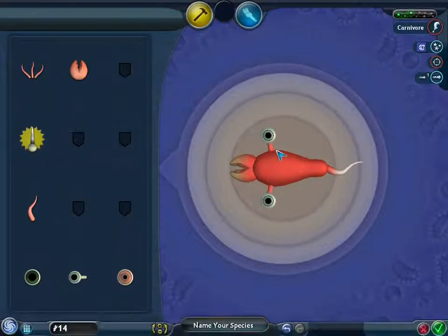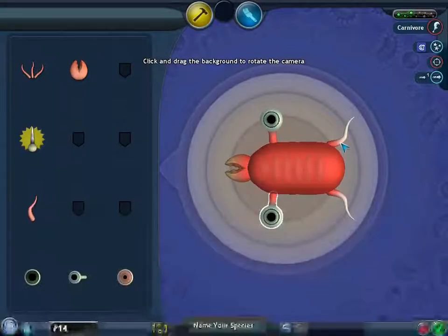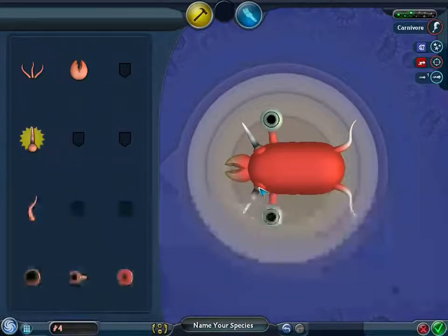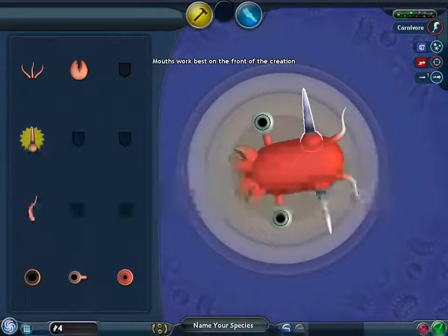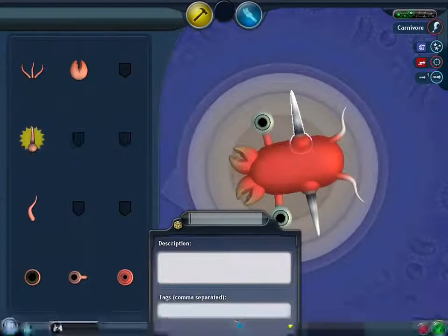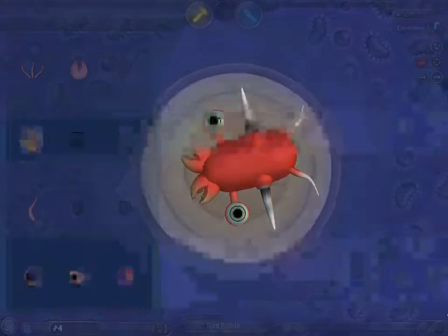Let me put the eyes up here — oh wow, this guy looks hilarious. Make the eyes huge — oh my gosh, he's like a pickle! Hey, that's a filter mouth — oh that's perfect! I'll put a spike right here and make the spikes pretty big. I want to name him — let's see — Red Pickle. He's Red Pickle! Alright, it's ready.